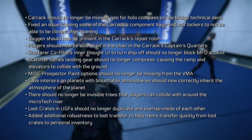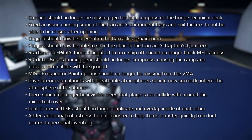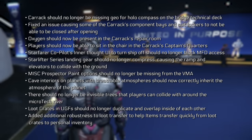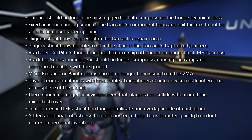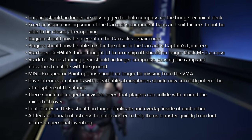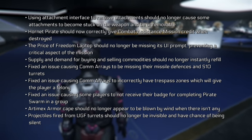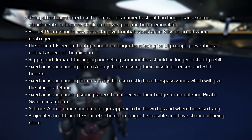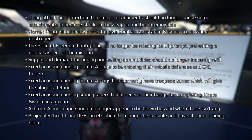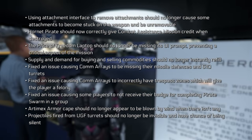MISC Prospector paint options no longer missing from the vehicle manager app. Cave interiors on planets with breathable atmospheres now correctly inherit the planet's atmosphere. Invisible trees that players could collide with around Microtech River have been removed. Loot crates in underground facilities no longer duplicate and overlap, and additional robustness has been added to loot transfer. Using the attachment interface to remove attachments should no longer cause attachments to become stuck and unremovable. The Hornet Pirate should now give combat assistant mission credit when destroyed. The Price of Freedom laptop should no longer be missing its UI prompt, and supply and demand for buying and selling commodities should no longer instantly refill.